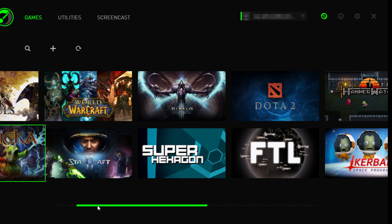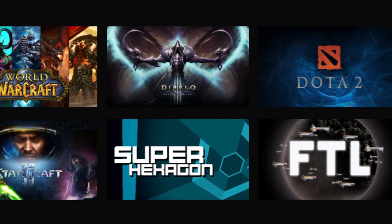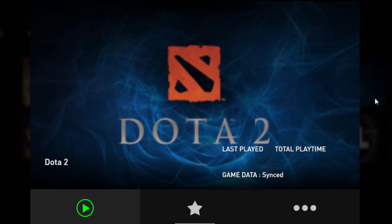Older PCs benefit the most. The Game Launcher does an automatic scan of games to create an easy-to-use library. But even if you don't launch a game from here, Game Booster will still activate.